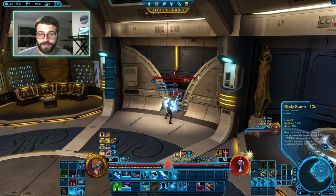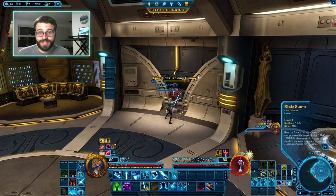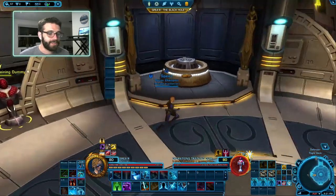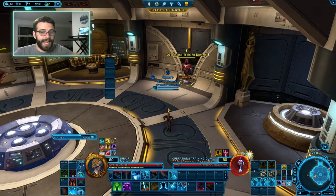The second half of the rotation is focused on building Stacks of Centering. When you have Zen running, you can't build Stacks of Centering except with one ability called Blade Barrage. Blade Barrage costs no Focus, has a pretty extensive cooldown, but uniquely it will build Stacks of Centering even when you're in Zen. So when we have all our Stacks of Zen, we go back in and guarantee our Auto Crit by using a Leap again.